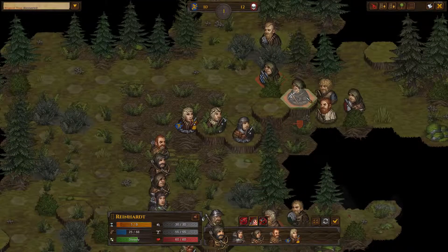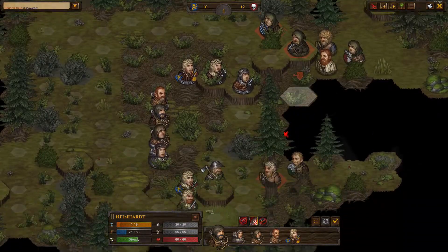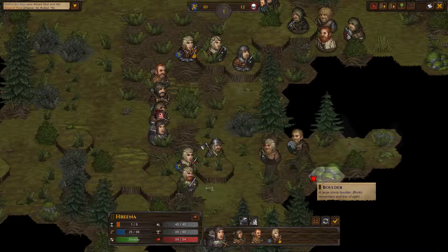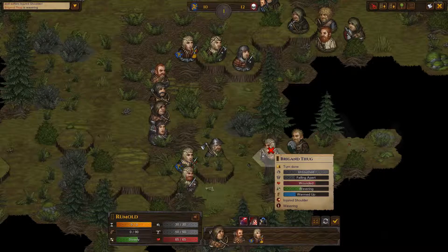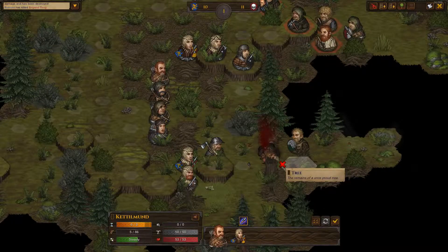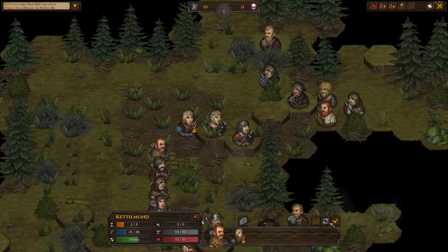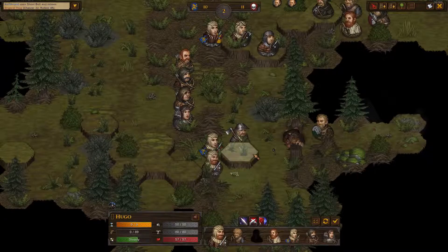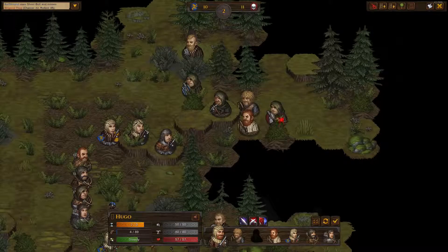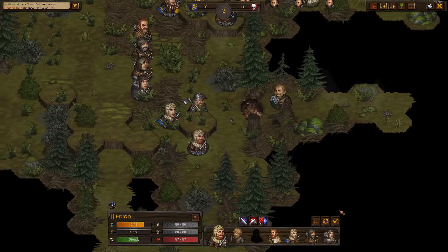We can now actually take some shots at some people who all have cover, unfortunately. Go for the highest hit chance — miss. Okay, that's fine. This guy's not even a threat — he's using a stick on a rope. And he's dead. Kettleman's missed. Hugo can come out like this — six of them are up there, but I don't know where the other five are, which is actually a little bit concerning.